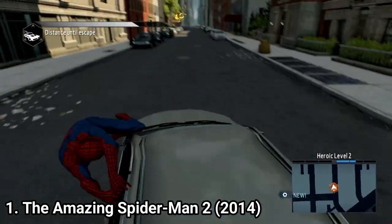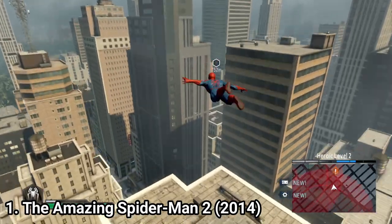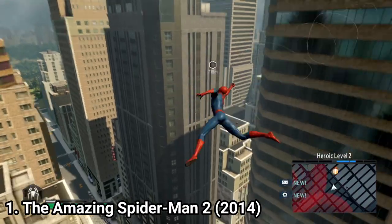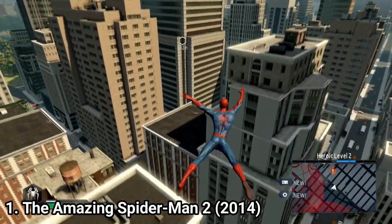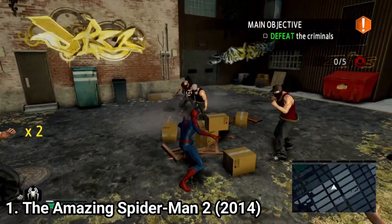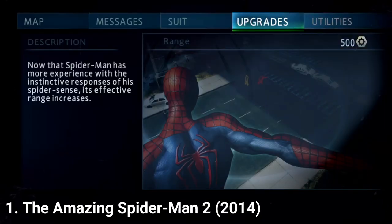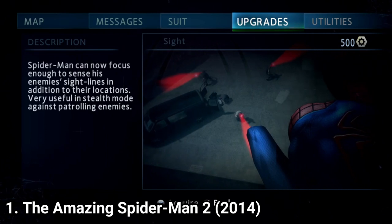The Amazing Spider-Man 2 manages to make flaws present in the previous iteration go away, but the game still isn't engaging. The camera is finally in a position where it is comfortable, and the combat doesn't feel like a quick time event sequence but like a video game fight. The menus are poorer than in the previous game and look plain, which don't give a good first impression.